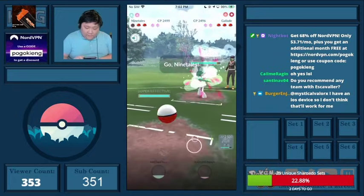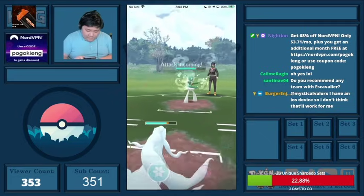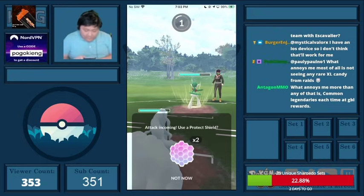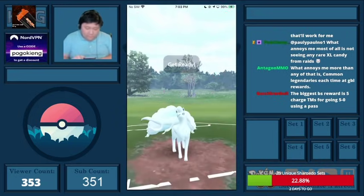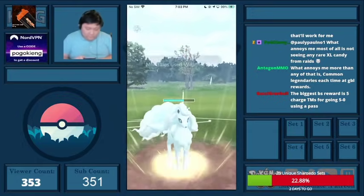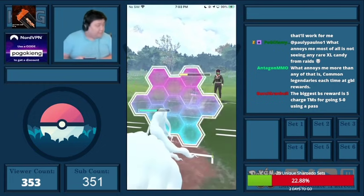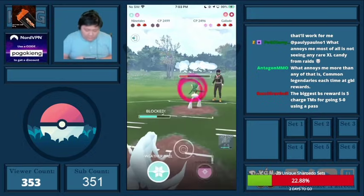I go into Machamp; they go into Gallade. This is absolutely terrible for me — there's just not really anything I can do at this point. Alolan Muk is just going to be too strong. I'm predicting two Pokemon that are weak to Charm in the back, and they go no shield. I double shield but it really doesn't matter — I'm completely lost at this point.